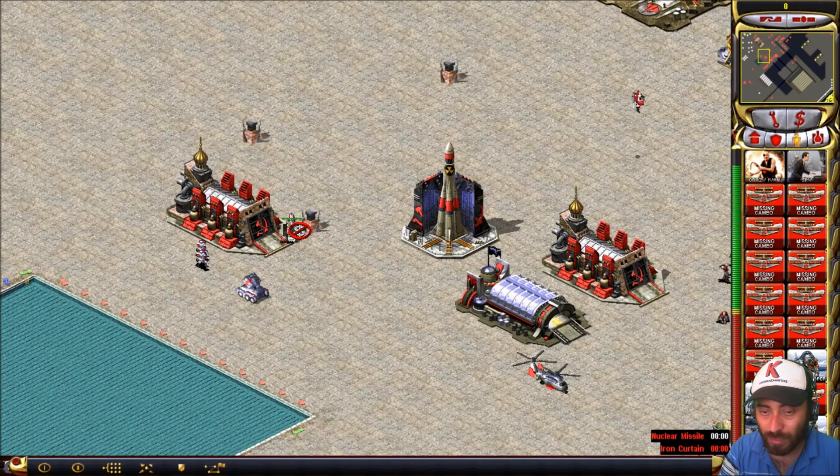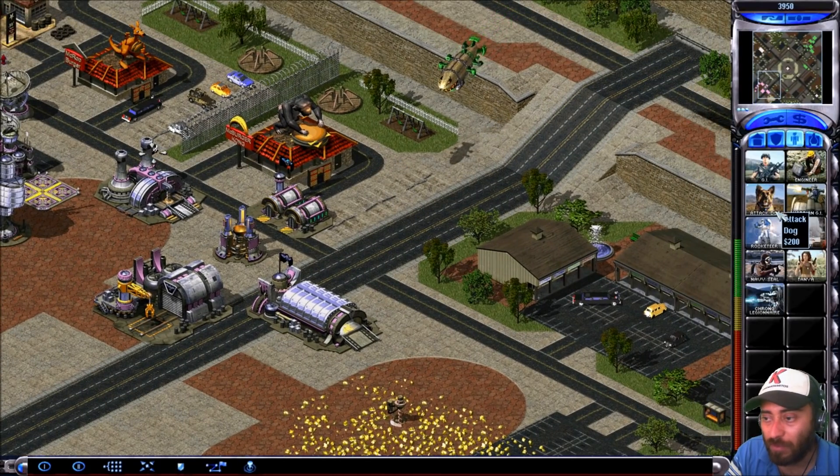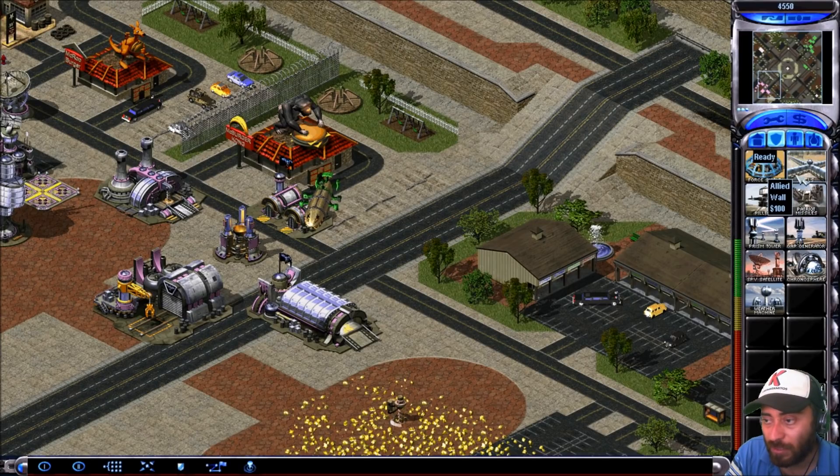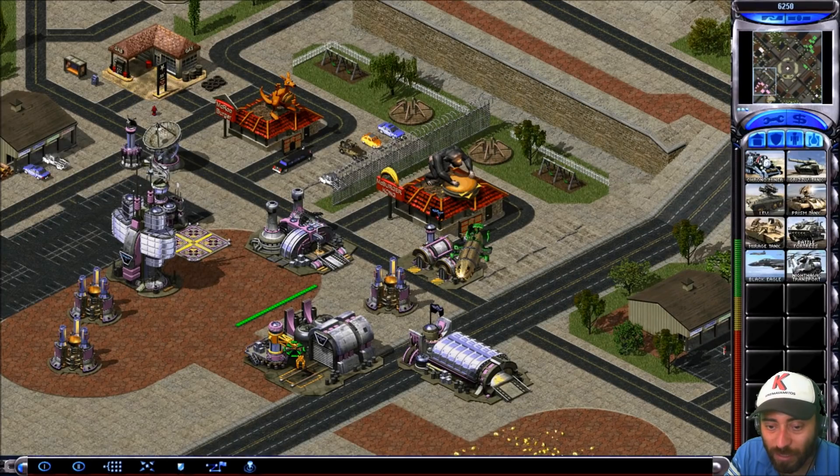I'm gonna sell the flag truck — watch my money, it's at zero. You only get the flag truck value, so don't ask about that anymore. Now, this is an enemy unit. You're gonna watch this: his force shield is up, he's going to alt his war factory. I'm gonna try to sell it by placing a wall there. Look at that — it's not possible, because it's not mine.